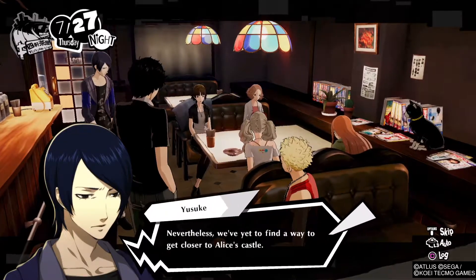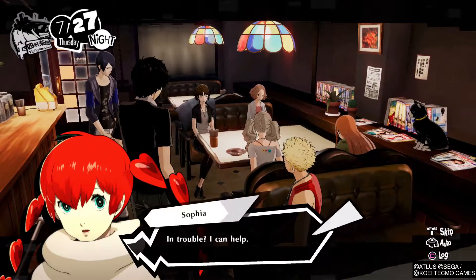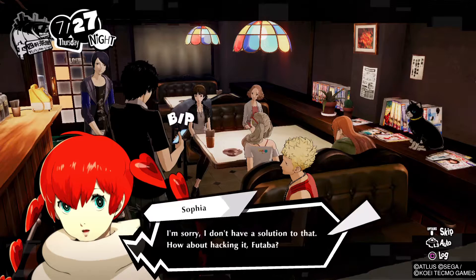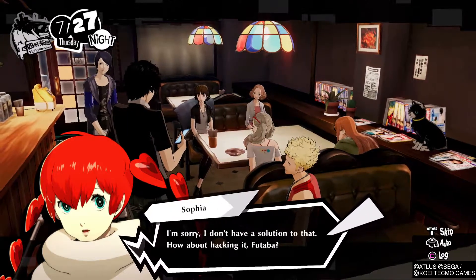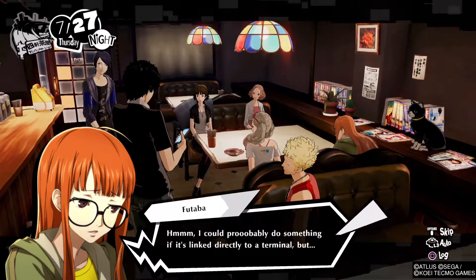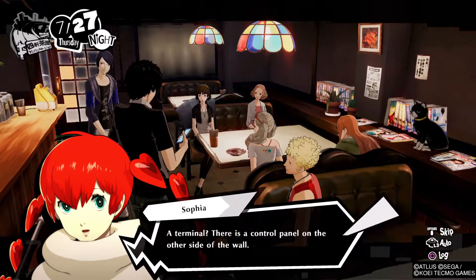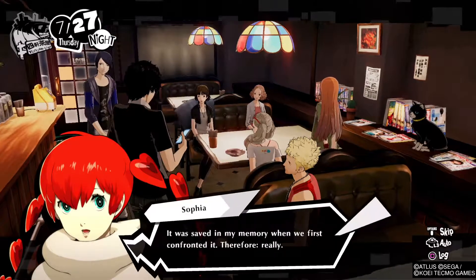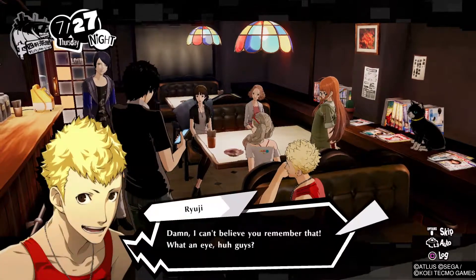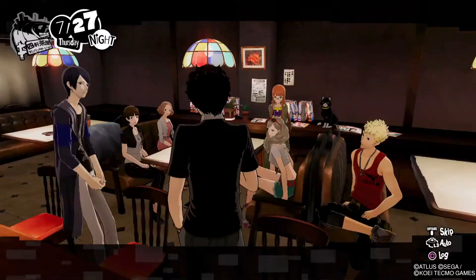First things first — we take care of Alice. We can respond to the detective later. If Alice publicly admits to what she's been doing, it should clear our name anyway. Then we wouldn't even need to make a deal with him. Nevertheless, we've yet to find a way to get closer to Alice's castle — that wall really is our biggest problem. In trouble? I can help. We're trying to figure out a way past that damn wall. How about hacking it, Futaba? I could probably do something if it's linked directly to a terminal. But a terminal?